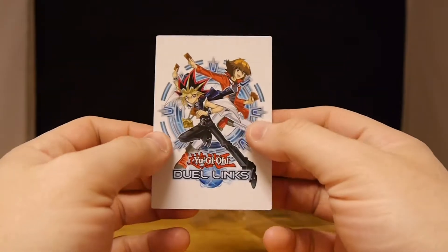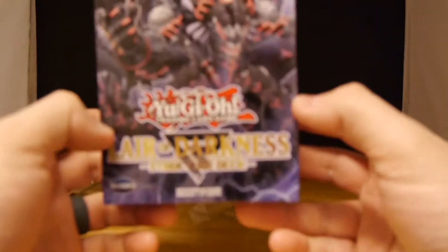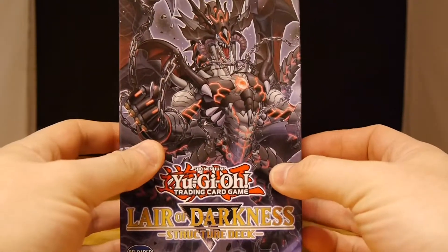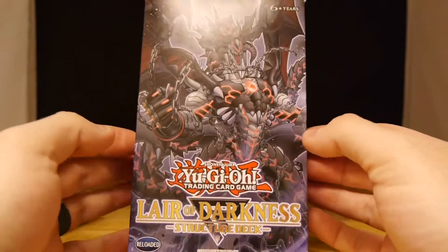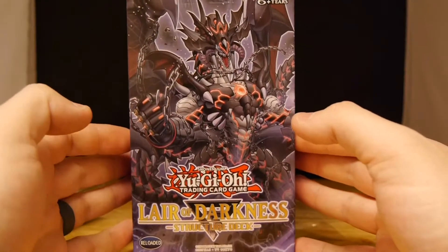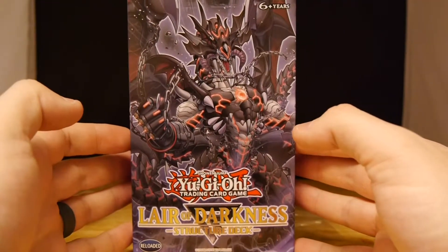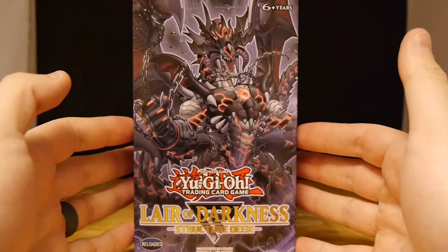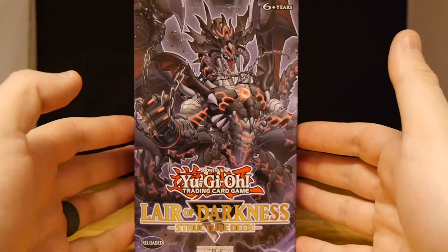Of course, we got info about playing Duel Links. So you can go get this on April 20th. That is everything in the Yu-Gi-Oh! Layer of Darkness structure deck. Out April 20th — Konami hooked us up with this. As always, thank you for the support. If you want to go and look at any of those cards, you can just go pause the video and they should be nice and clear and easy to read. If not, you can always ask questions in the comments — we're happy to answer.